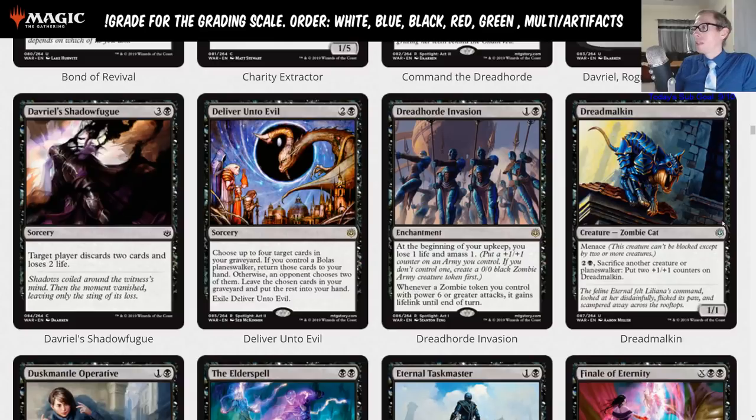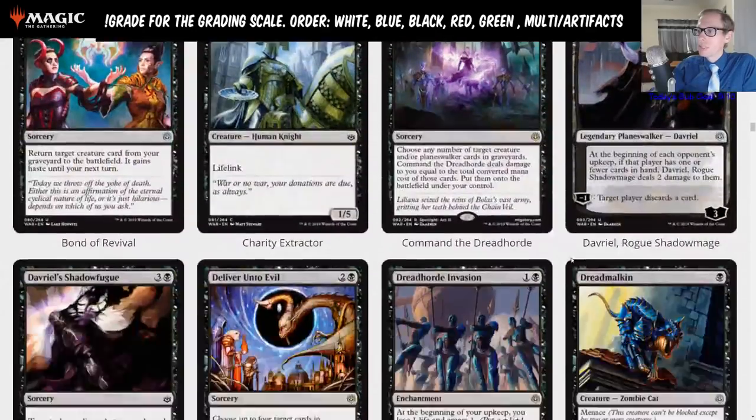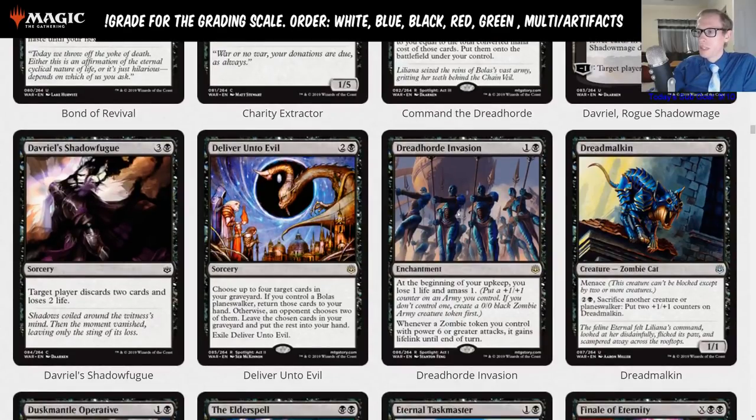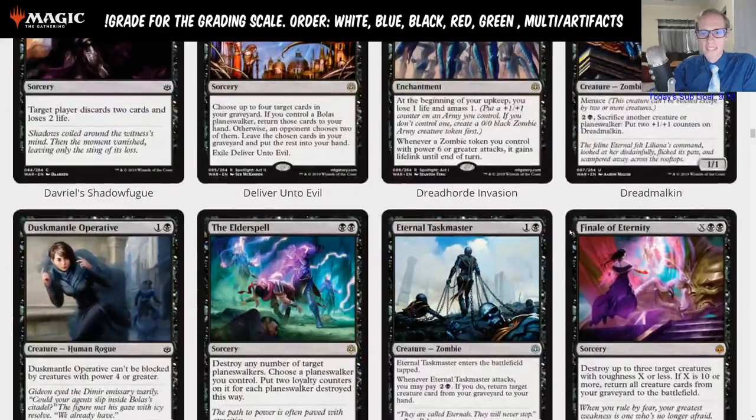Dread Malkin: one black for a 1/1 Menace zombie cat. You can pay three and sacrifice another creature to put two +1/+1 counters on Dread Malkin. The three mana is a lot to pay — you could play Dread Malkin on turn one, Dreadhorde Invasion on turn two, and on turn three pay your three to sack it and put two counters on this. But this is just a limited card — that's just too much to pay for standard. It is a good limited card though.